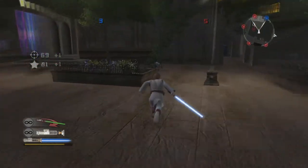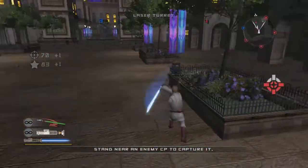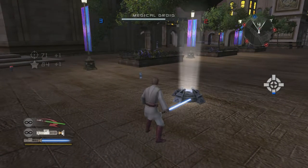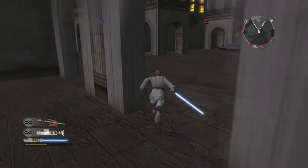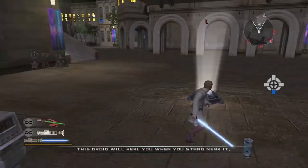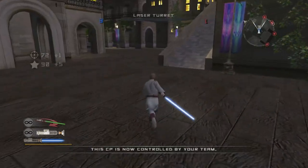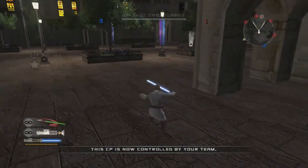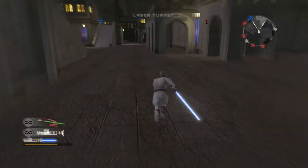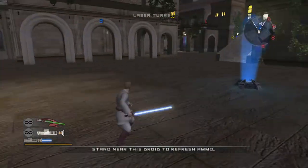Crunch time, baby. Come on — I gotta finish this. 3v3 — I brought it down to a 3v3! I know where they are, I gotta go over there. That's another command post under Republic control. Republic can't spare any more reinforcements.